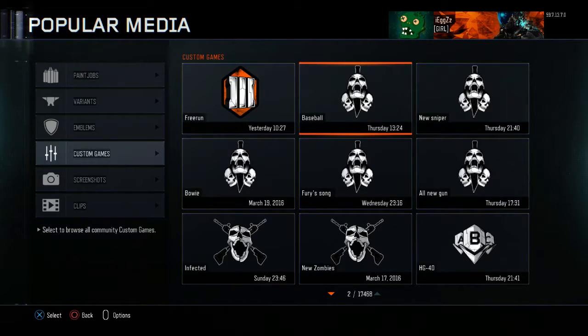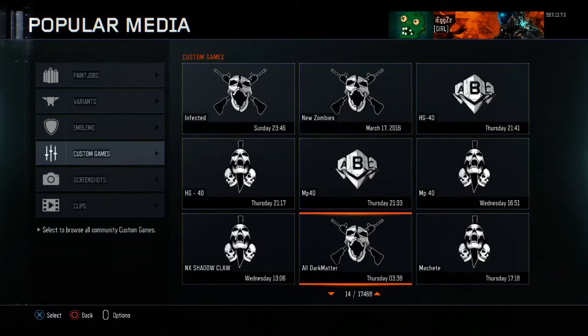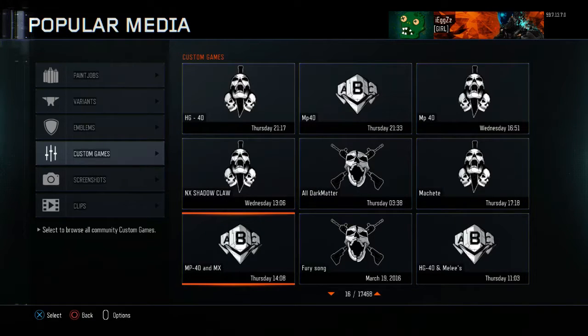You just want to find one like baseball, which obviously has the baseball bat. A new gun might have all of the new guns. You can get a bowie knife, you can get a fury song, you can get the HG40 which has just come out. The MP40 is what I am showing you at the moment. You can get the NX Shadow Claw, which is the new gun from before this batch — you can pretty much get everything.